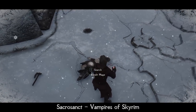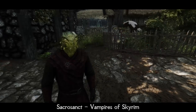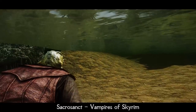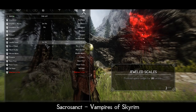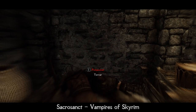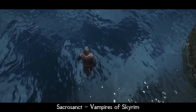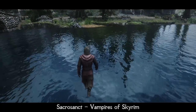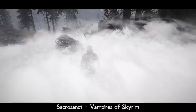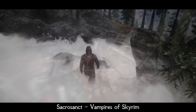Even each race now has a unique Vampire racial ability. For example, Nord can resurrect one additional corpse per battle. Argonians become resistant to sunlight negative effects for some time after swimming. As creatures of the night, Vampires can levitate even in human form, and as a Vampire you are now able to walk on water if you are not running.